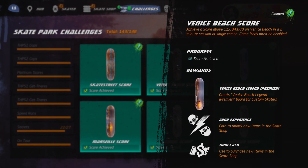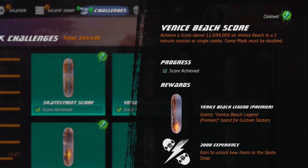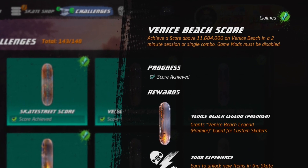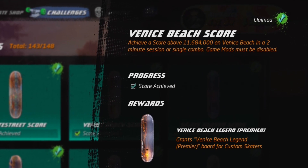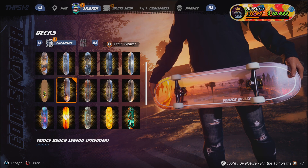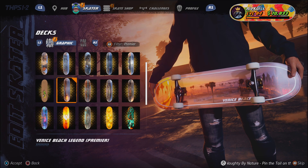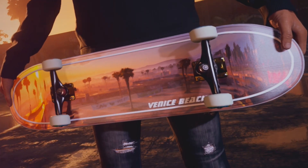This challenge requires you to score over 11,684,000 on the Venice Beach level in a 2-minute session or single combo, and game mods must be disabled. Your reward is the Venice Beach Legend Premier Deck, which is a mirror finished deck that has a reflection of the Venice Beach level in it. This is by far my most favourite Premier Deck.